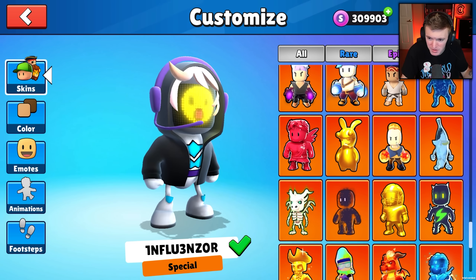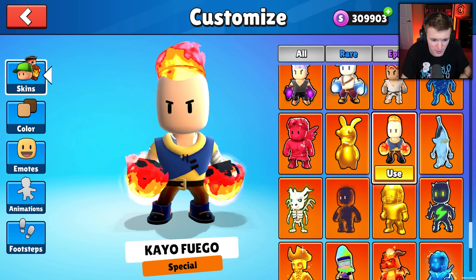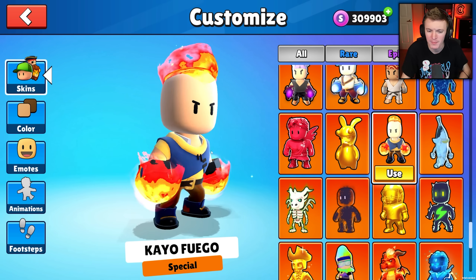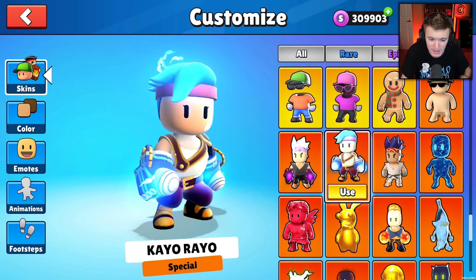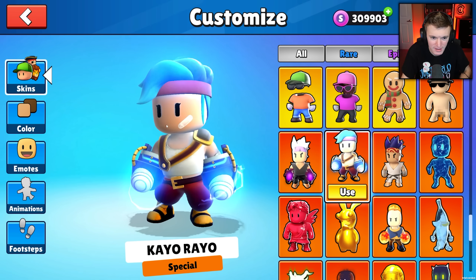Let's start with the specials. What new special skins do we have? We have KeoFuego — it's like a fire fist dude with a fire head as well. Is that fire or lava? Not sure, but either way it looks very cool. We've got another special called KeoRaeo — it's like the same thing but with lightning, little lightning bolt effects, electricity. I like it.